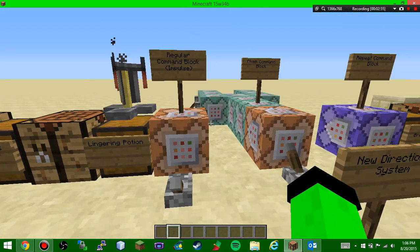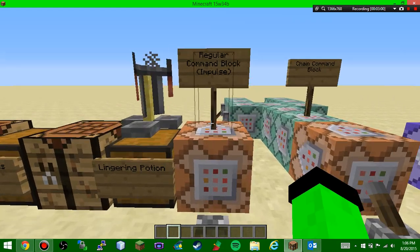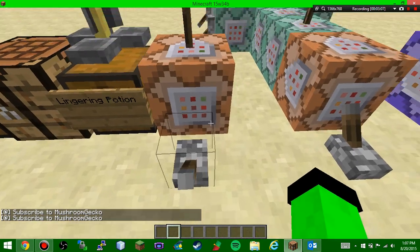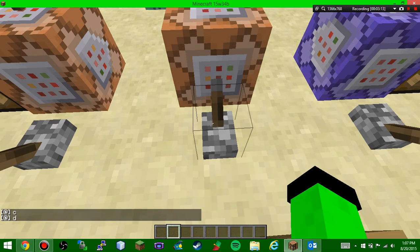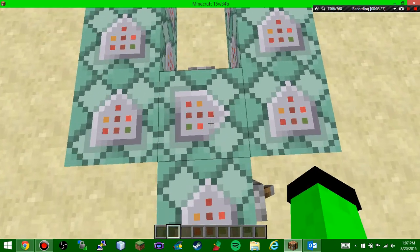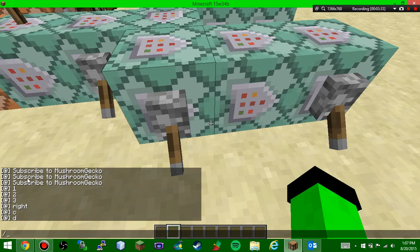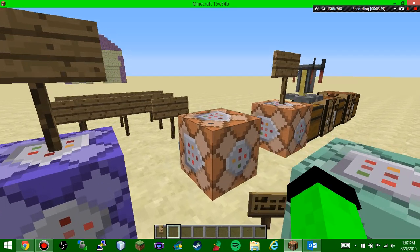Next we have different command block types. First is the regular impulse command block — you click it and it fires once when powered. Then there are chain command blocks: when triggered, the command fires and chains through connected command blocks in sequence. There's also a new directional system, so it travels in a specific direction — this block, then this block, then this block.